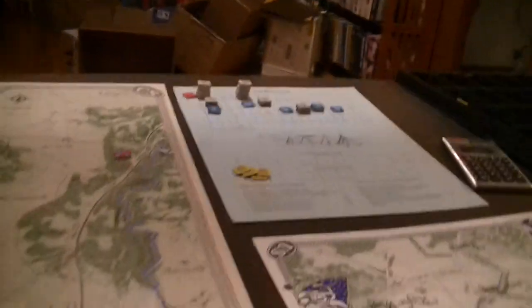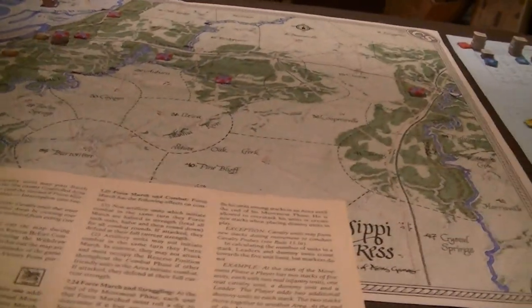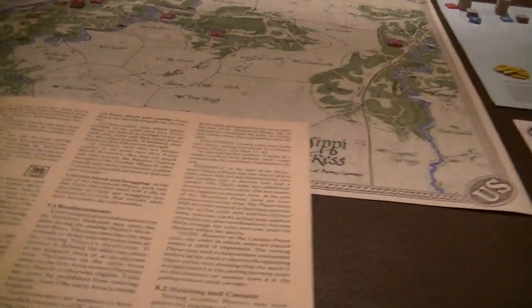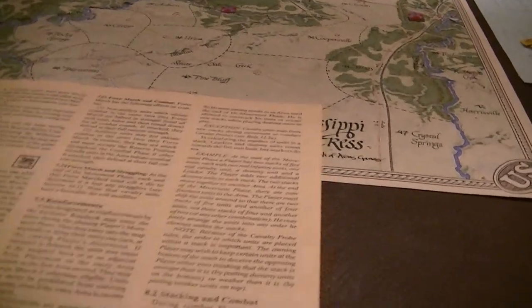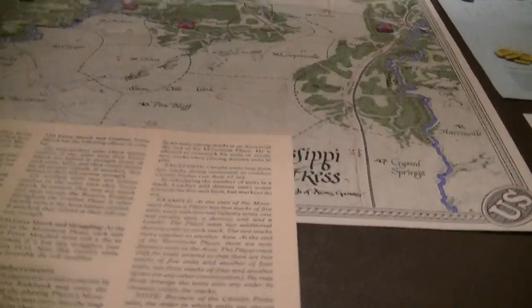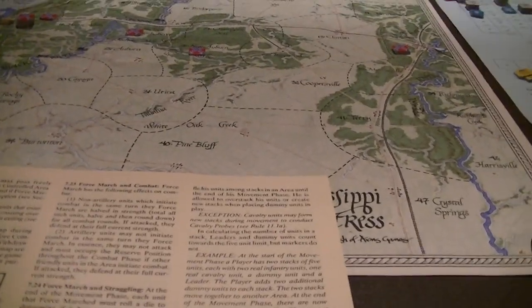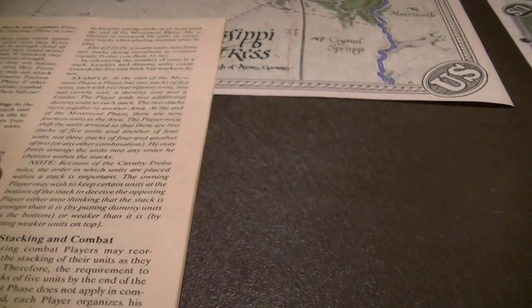Stacking: in general an area can hold as many units as you like. However stacks must be five units or fewer at the end of the movement phase, and you can't reshuffle them until the end of your next movement phase. Leaders and dummies count towards the five-unit stack limit; markers don't. The reason is you would disturb the hidden capabilities if you allowed free reshuffling.